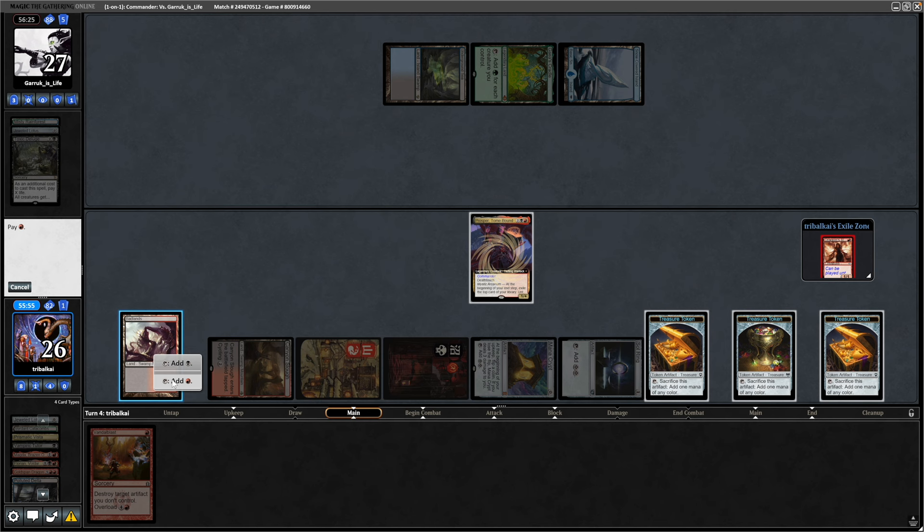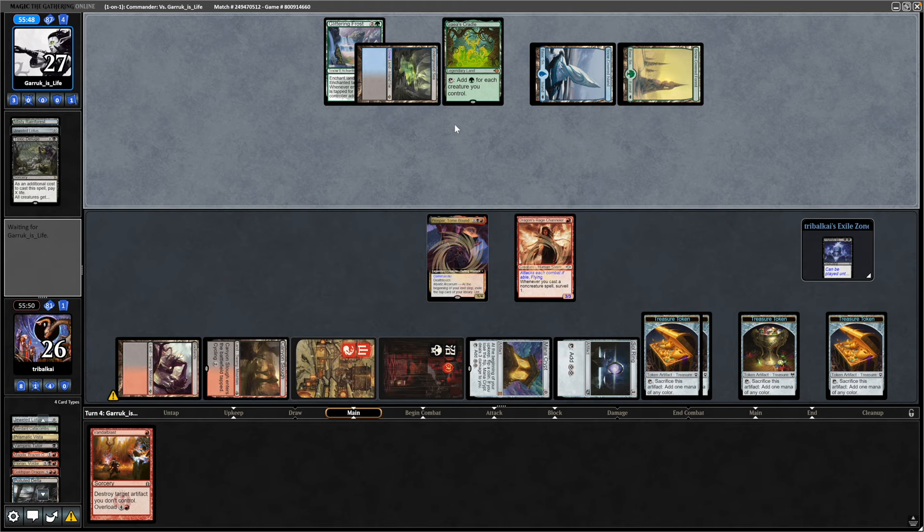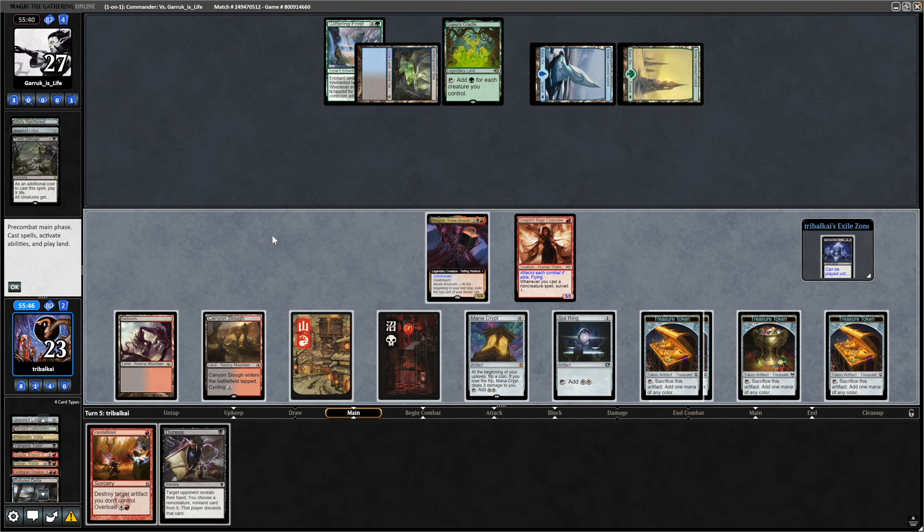We might as well play the Dragon Rage Channeler, making us another treasure token. This time exiling a Himta Torak. Our opponent is going to be at 6 cards in hand, enchanting a land with Glittering Frost — turns their land into a snow permanent, which is relevant with the commander. Not wanting to put too much heat on Gaia's Cradle by making that snow.